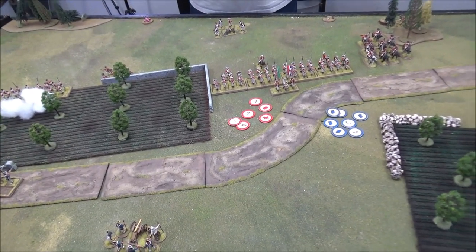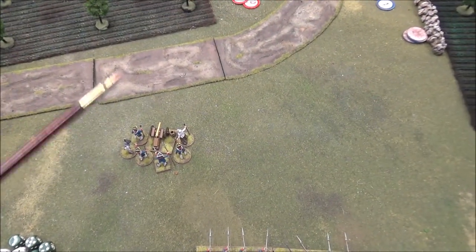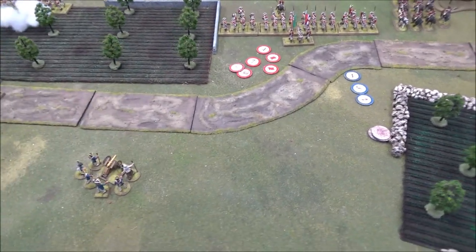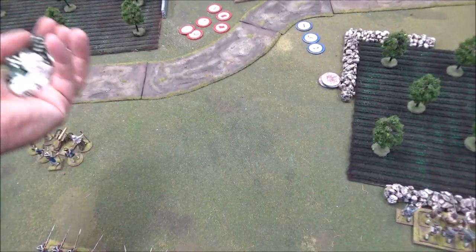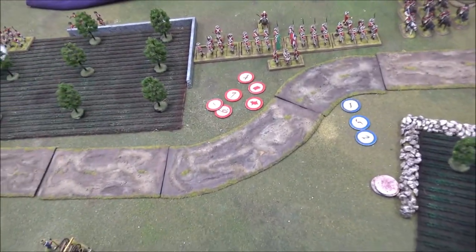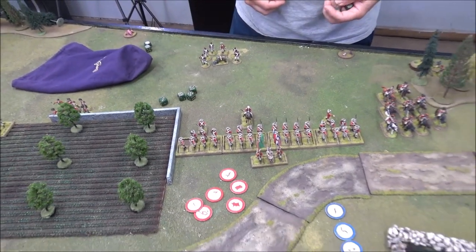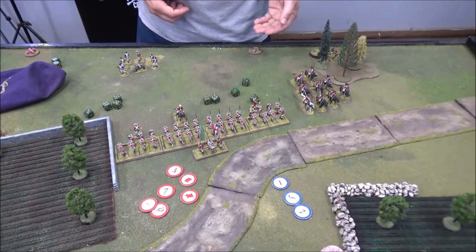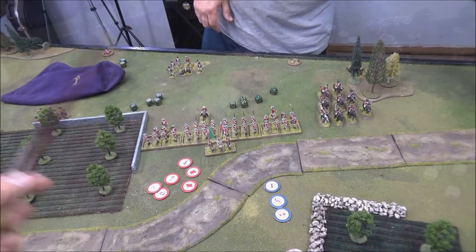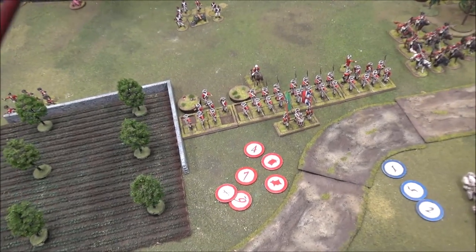Canister fires — ten dice hitting on twos split five each between the two groups. No ones — five hits each. First group: six shock and a dead. Second group: four shock and a dead. Ten total shock between the two groups and a dead in each. Sergeant Driscoll and his daughter Maggie have unloaded canister into the Redcoats.